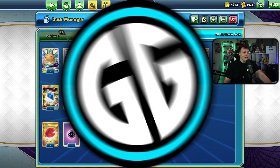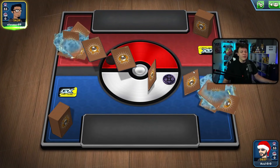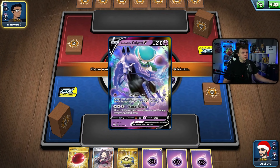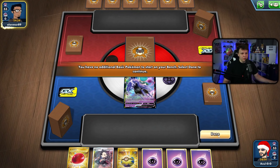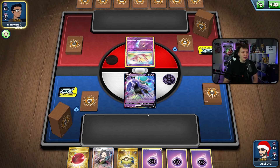Let's get into some games. Getting into our first one — our opponent is choosing to go first. This build doesn't play the Gengar and Mimikyu, since if we go first we just want to go turn two Trevenant, and if we go second, turn one Gengar Mimikyu isn't that great. So there's no Gengar Mimikyu in this build — just the Trevenants. Our opening hand here is actually pretty good.